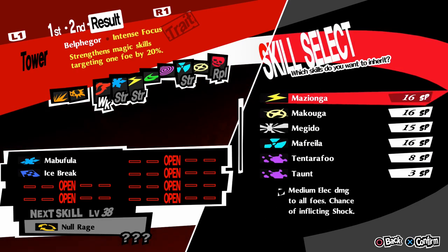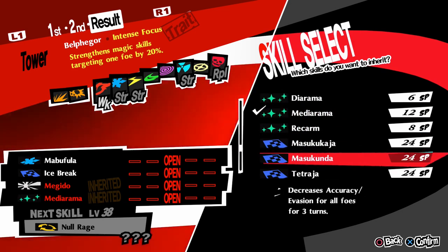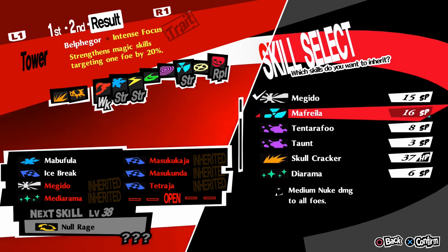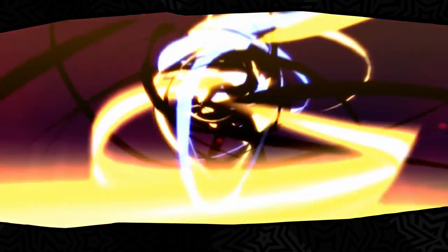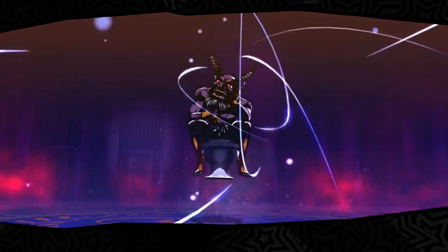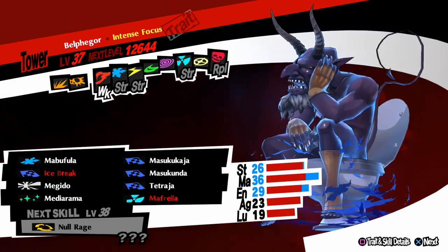Let's get Focus, take over Megiddo because that's good, take over Mediarama because that's good, Masakus are both good. Two more spaces — let's get Tetraja and Freila. Both of you to work! It'll be powered up by the alarm. Hello Belphegor! 'I am Belphegor — you're a guy, right? In that case I don't mind becoming your mask.' Thanks Belphegor! We got Belphegor — he got quite a lot of magic. We also got Mahama and Freudine — Mahama is low chance of blessing to foes, but Freudine is very good.